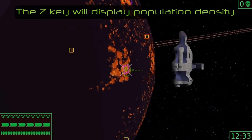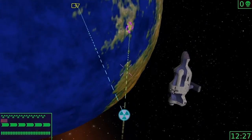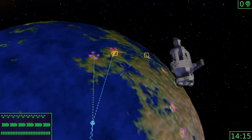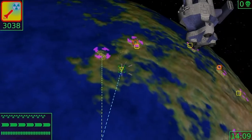Choose an important point to launch your nuclear missiles. The predictive course will be displayed in green. Your victims will fight for their survival and launch anti-missiles. These are indicated with yellow triangles and their courses are displayed in cyan.